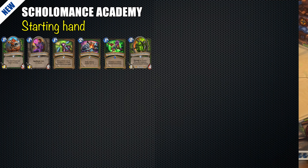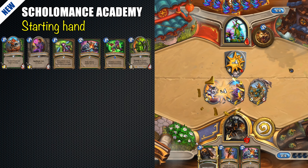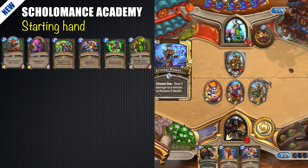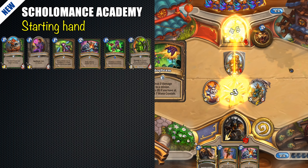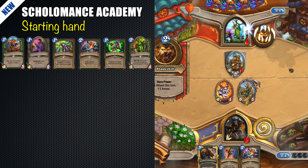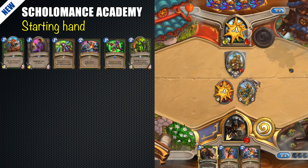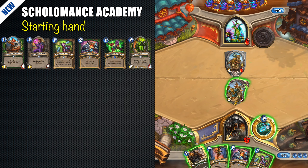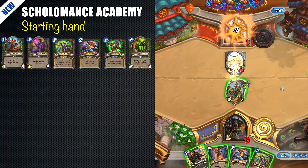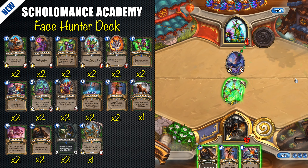Good options for the starting hand are Intrepid Initiate, especially if you start second and can also cast Adorable Infestation, and Dwarven Sharpshooter, which is always a good opener and works very well with Adorable Infestation and Tour Guide. Demon Companion, Scavenger Ingenuity, and Imprisoned Felmaw are also good options. You should avoid keeping any beasts because you want to draw them with Scavenger Ingenuity. Also replace Secrets, Kill Command, and Dragon Bane if you play with it. Sometimes I keep Voracious Reader just to be sure I will not get my hand empty too quickly. Keep those cards that have potential to deal face damage during the first two rounds or provide a very strong opener.